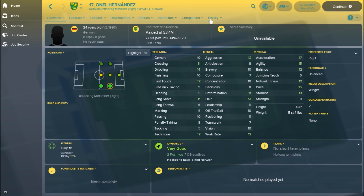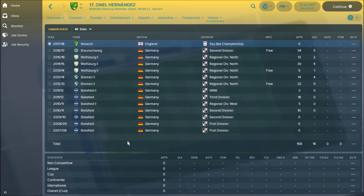His career history has all been spent in the German league — so again, Norwich going back to what Stuart Webber and Daniel Farke know best, which is the German league. He's spent a couple of years with Wolfsburg's second-string team, been with Braunschweig in Germany's second-tier football, but has now possibly going to be signing for Norwich.